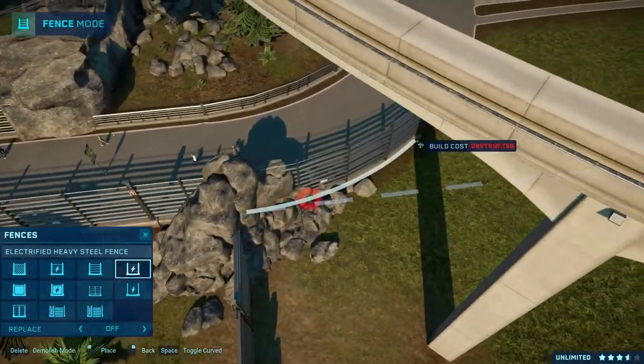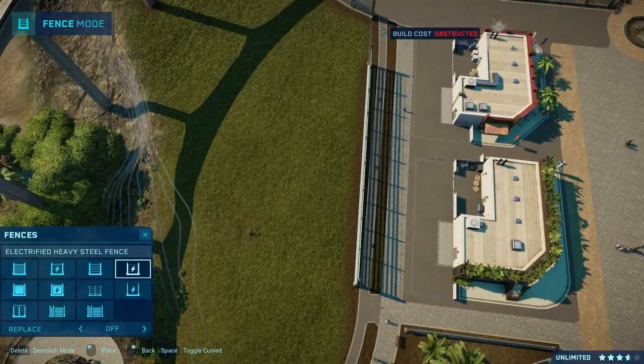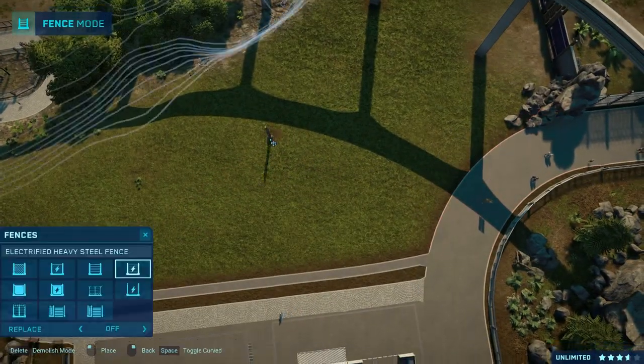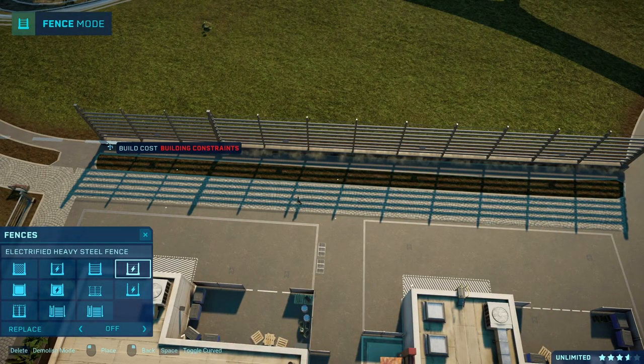Hey everyone, how's it going? My name is Jay and welcome to the channel, and welcome back to Tucanio Emergent Biopark in Jurassic World Evolution — the project where we're aiming to build a biologically accurate dinosaur park and preserve with the use of mods.